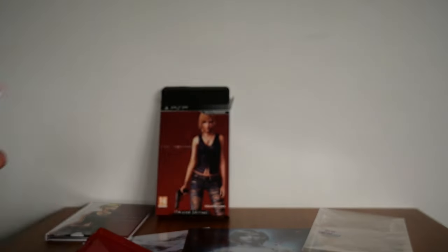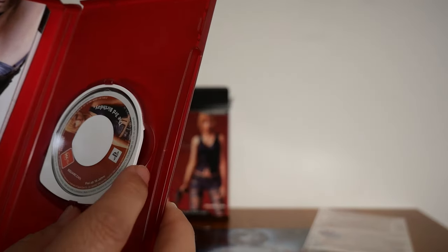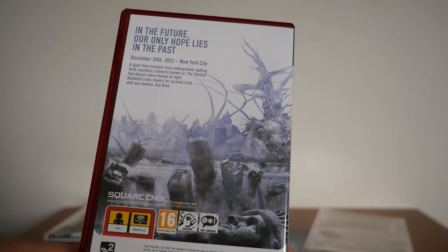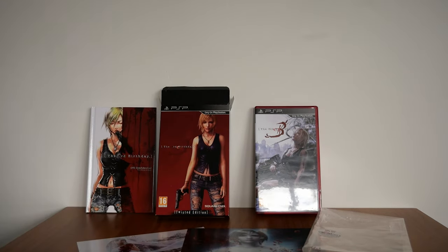Alright, and there it is. That's pretty much everything you get in the Twisted Edition — the red case, the PSP disc, the CTI Confidential art book, the two art prints, and the Lightning costume DLC. It's got a nice red case to it. Thanks for watching and I'll see you in the next video. See you later!